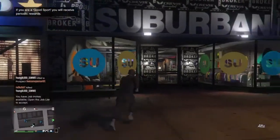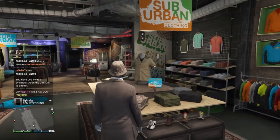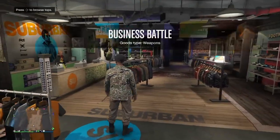Now you're gonna run as fast as you can into the clothing store and spam the d-pad. They should lock on like this — just keep spamming. It should kick you off. Once it does, just go ahead and retire.